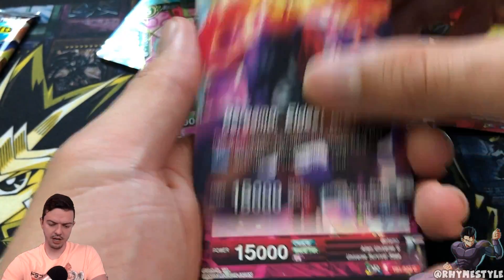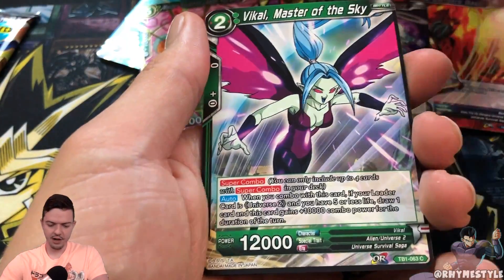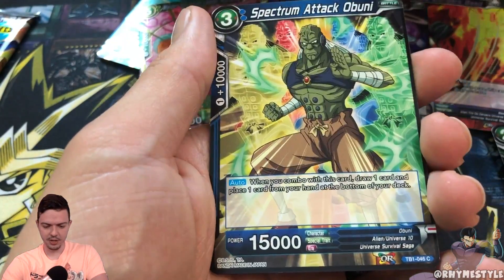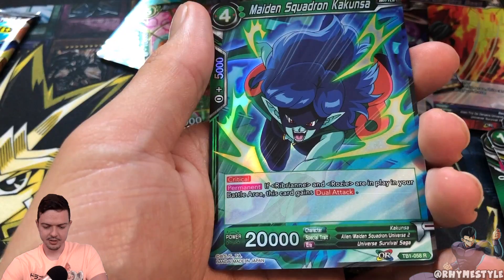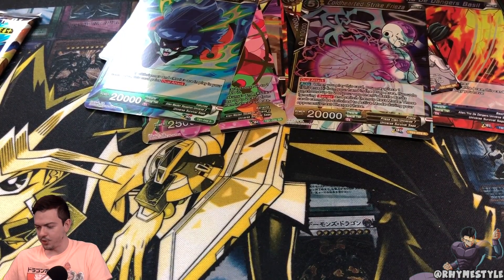Ketzel, Universal Representative 7, yada yada, Bergamo. I think we're going to get something fire in this one. Wait — in this one? No. Wow. Just Kachinko. I'm going to be talking about how much I don't like Brienne and I pull her squad. Fantastic.